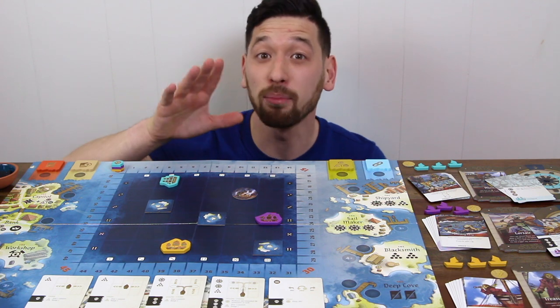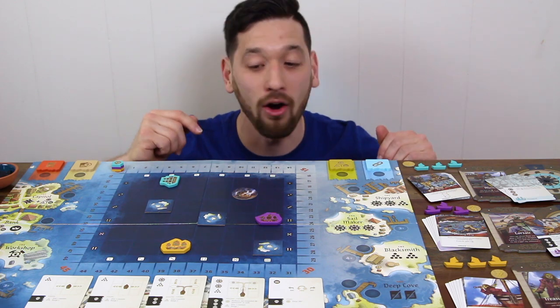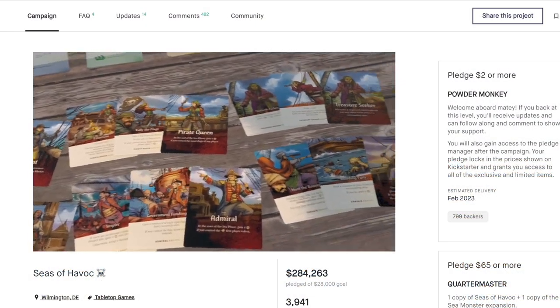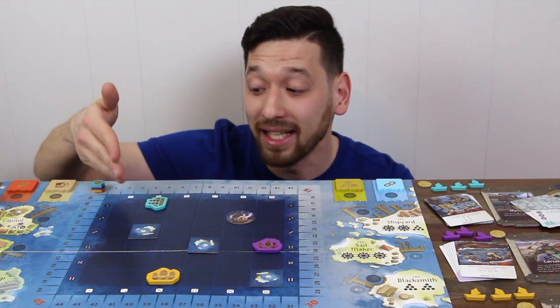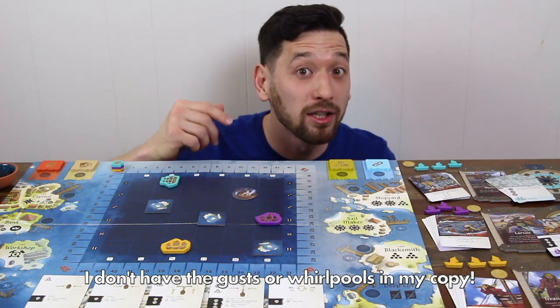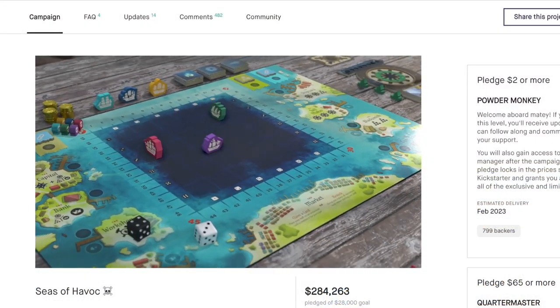I should first note that this is a preview copy, so the components, art, and rules are subject to change. That being said, this is what the game looks like all set up for a three-player game. Each player gets a unique captain and their own ship, each with unique abilities, upgrades, and cards which make up your own starting deck. The 6x6 grid is randomly arranged with rocks, whirlpools, gusts, and shipwrecks. Players also get starting resources and their ships get placed randomly out on the board.